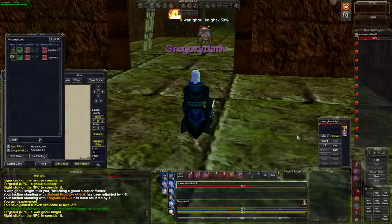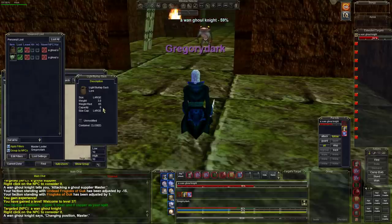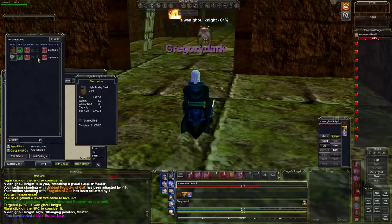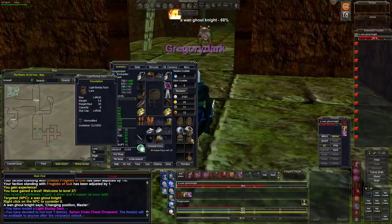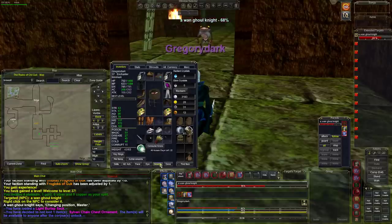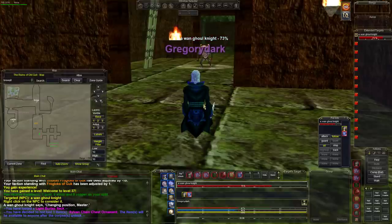There it is everybody! We got the Light Burlap Sack — 65 weight-reducing capacity, weight reduction of 8. We got it! This is a great item because we had no weight-reducing bags at all. As a bonus we also got the Assassin.